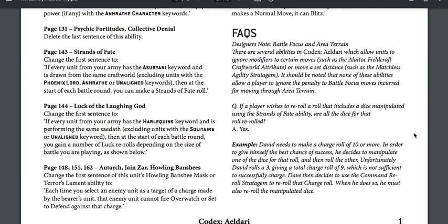FAQ: if a player wishes to re-roll a roll that includes a die manipulated using the Strands of Fate ability, are all the dice for that roll re-rolled? The answer is yes. Example: David needs a charge roll of 10 or more — he sets one die to 6 via Strands of Fate and rolls the other, getting a 3, for a total of 9. He then uses the Command Re-roll stratagem. When he does so, he must also re-roll the manipulated die, so he rolls 2d6 and tries again.